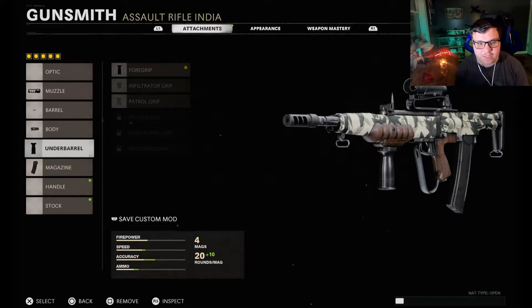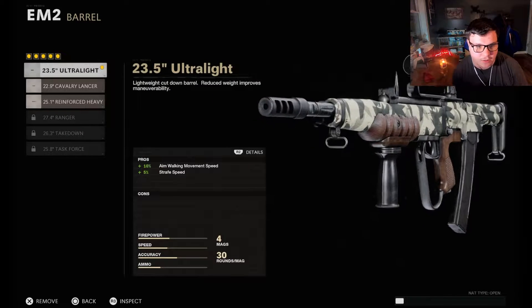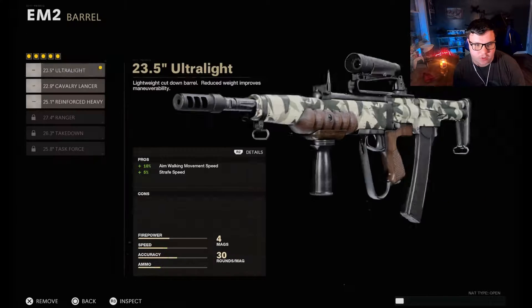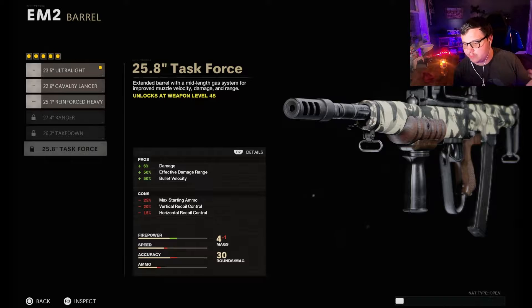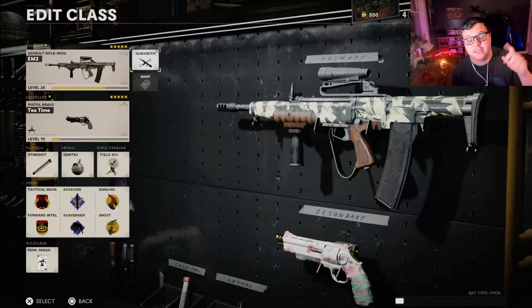The setup we rocked at the end of the video for the last game was a 30-round mag, foregrip, a steady aim laser, 23.5 ultralight, and then the muzzle breaker. You're probably going to be running stuff like the damage barrels, but obviously I'm not there yet with this weapon. Anyway, let's go ahead and get right into the video.